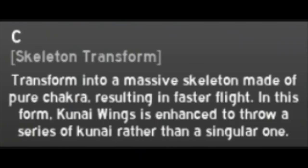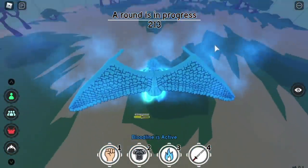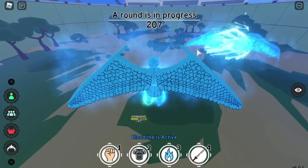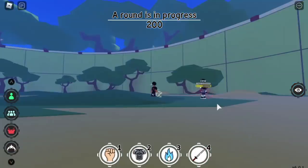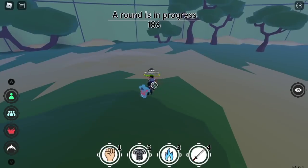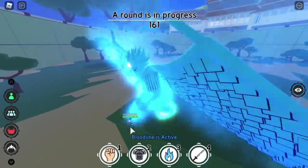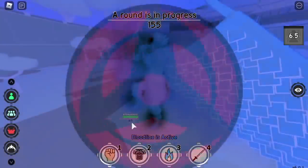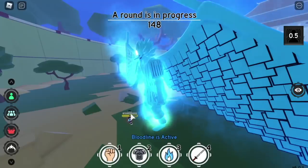Let me show you the third skill, which is called the skeleton transform. You will transform into a susano with wings — Perfected Wings. So cool. How will this affect the kunai wings? It will increase the quantity of your kunai wings to 3. Instead of 1, you get 3. So the damage is 40 times 3, which is 120. Let's heal our friend first, then destroy him again. Stun — let's use a stun — and kunai wings, for a damage of 120. There you go, 120 damage. Not bad. This is without champion.